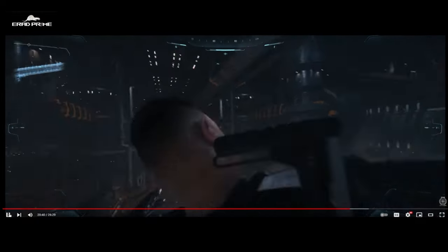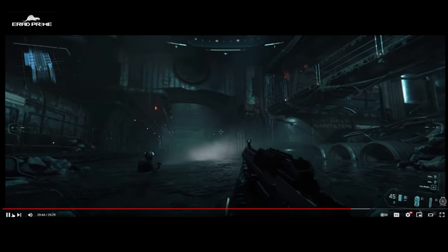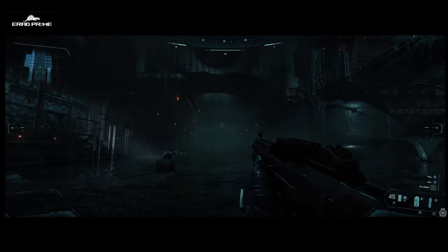I was so impressed when I saw that — you're in a sewage facility of some kind, but the water is moving because of the mass and volume of that other character, making little waves on each side. This is showing you how far they have gone with the water technology in their Star Engine. As we continue to focus on quality experience, they've been working closely with the art teams, and it's been exciting to see their environments come to life.